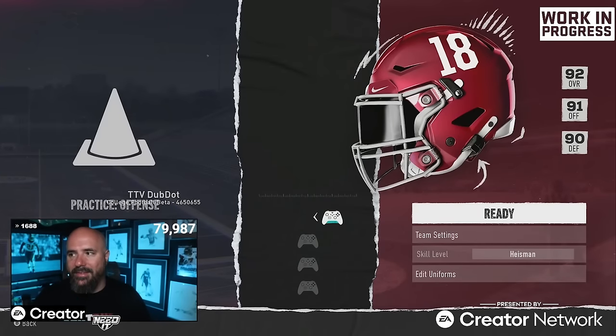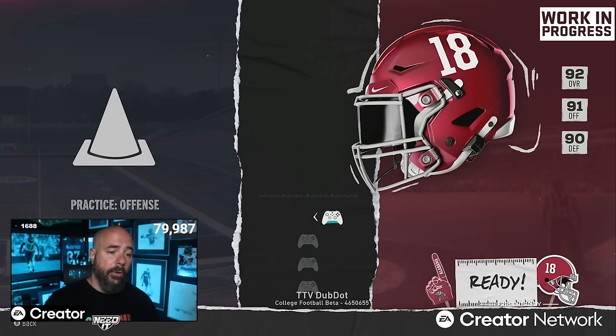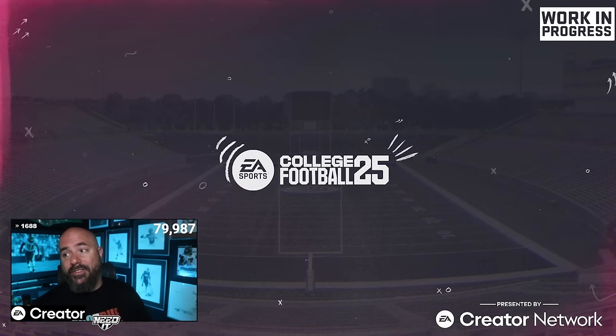This is always my favorite way to find out what moves are good — offense-only practice mode. Now before I get into it, there's a huge difference between great players doing moves and regular players doing moves. I'm going to pick Jalen Milroe — I think he's the best. He's like Devin Hester, Barry Sanders, Eric Dickerson on this game. You notice such a difference between an 80 spin, 80 juke, and a 90 juke, 90 spin.